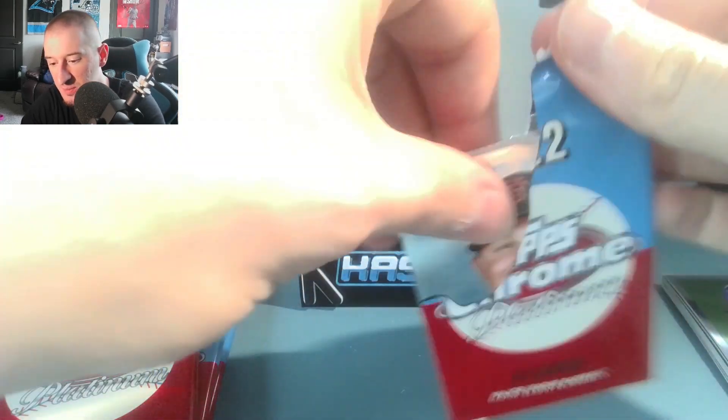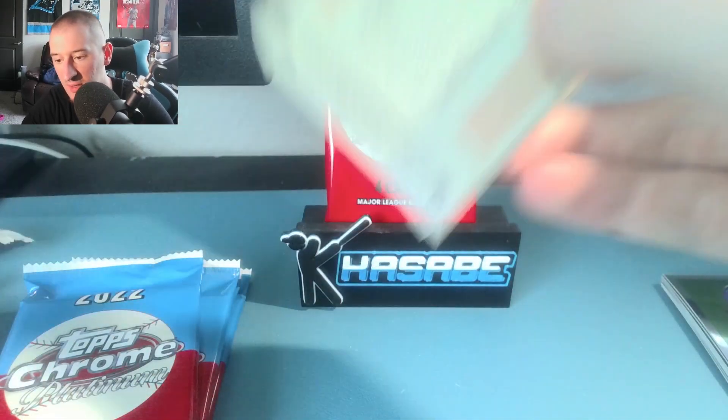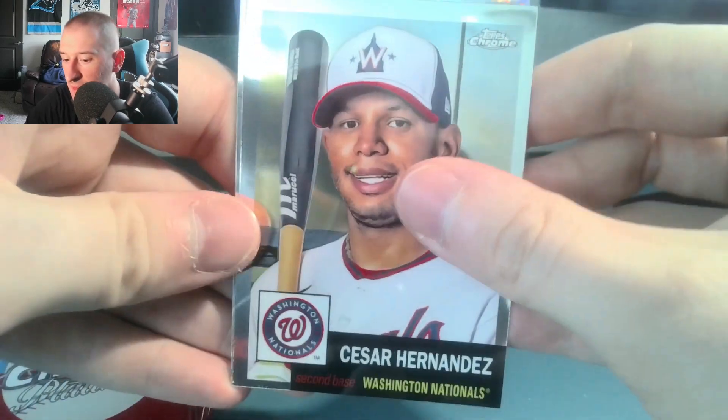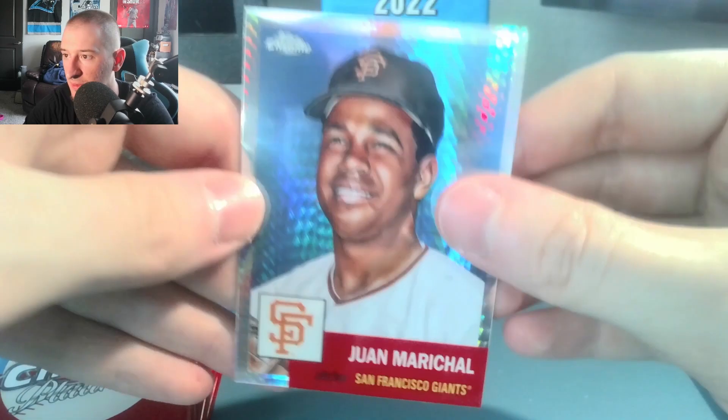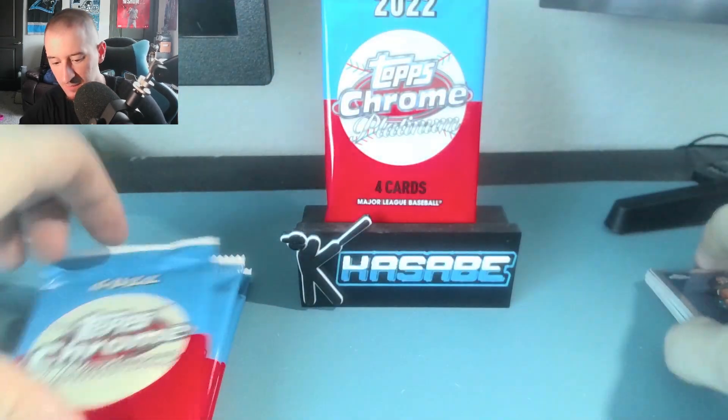No prisms or anything yet. We do have six more packs and three prisms to find. I think we might have one in this pack right here, since there's five cards. Jock Peterson, David Ortiz, Aaron Nola, Cesar Hernandez. And our first prism is a San Francisco Giant — Juan Marichal of the San Francisco Giants. Very nice.